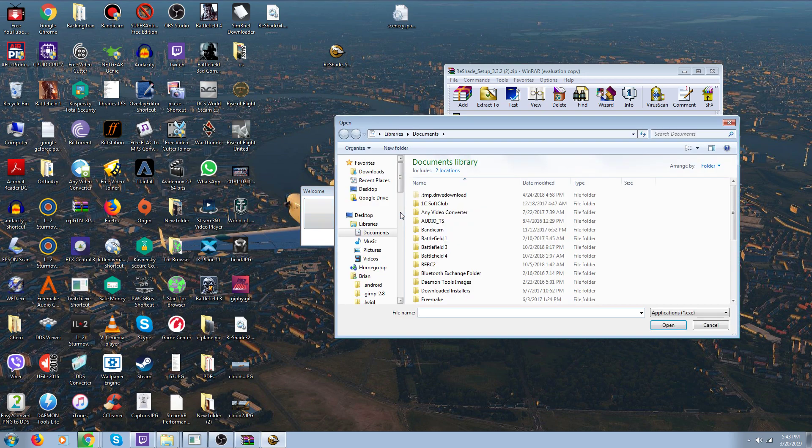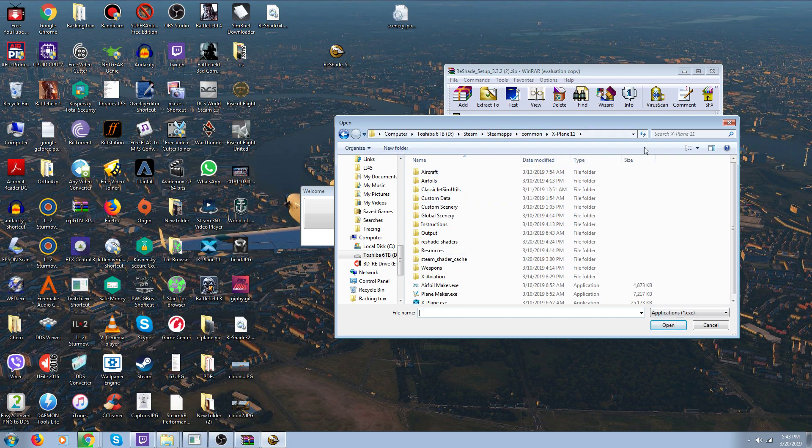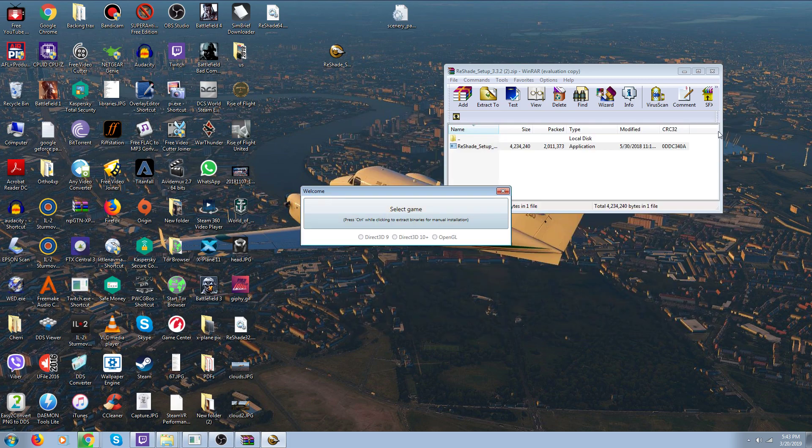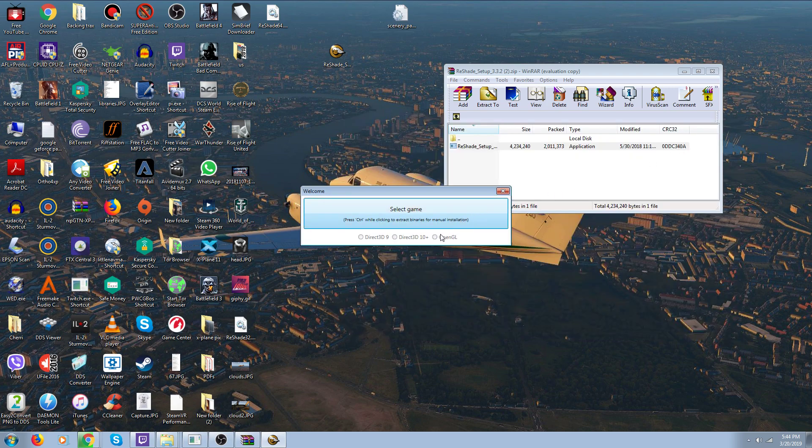Okay, let's select the game. My game is in my D drive, so I go down here — D drive, Steam, SteamApps, common, XPlane 11 — click on XPlane 11, click Open, and it opens the file. But we're still back to the same screen. Still doesn't do anything, can't click on these things, nothing. If somebody could tell me where I go from here I'd sure appreciate it, because this is stupid. I've tried 49 times to get this thing to install.